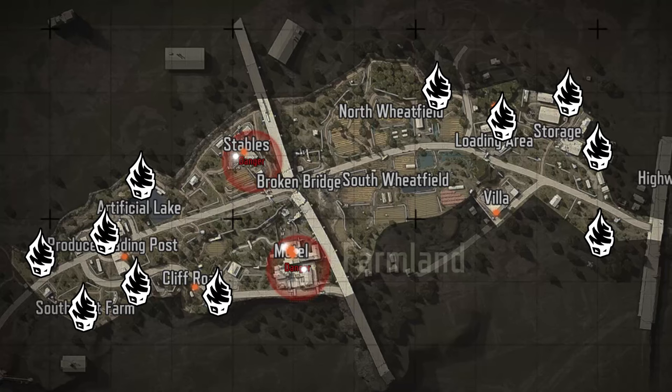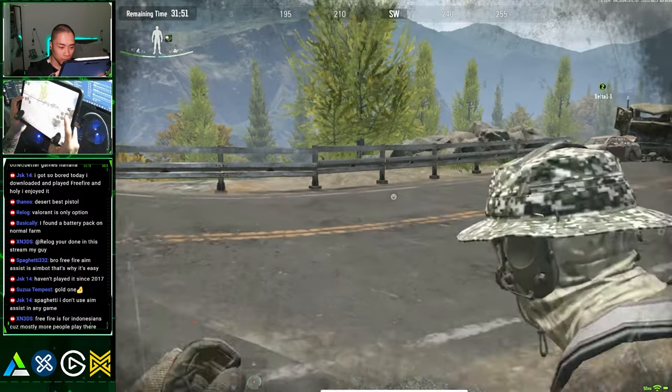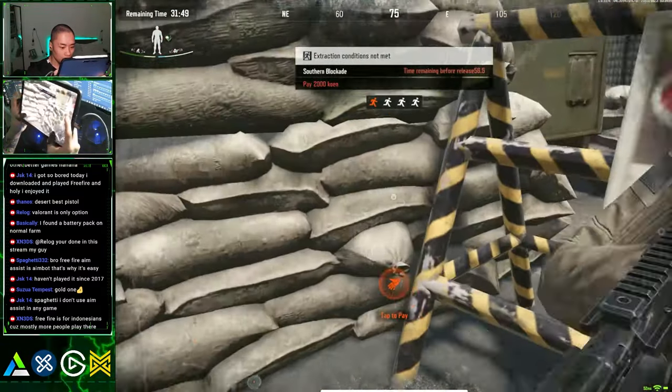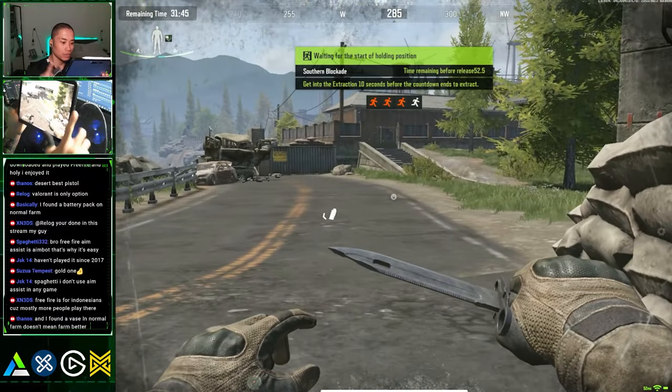Snipers are a bit tricky though, as there aren't really that many great sniping spots like in Valley and Northridge. Here's a picture of all the spawn locations and extraction zones in Farmland. These are the standard extraction points and these are the conditional extraction points — these will have a specific ruleset that you'll need to follow in order to extract from them.